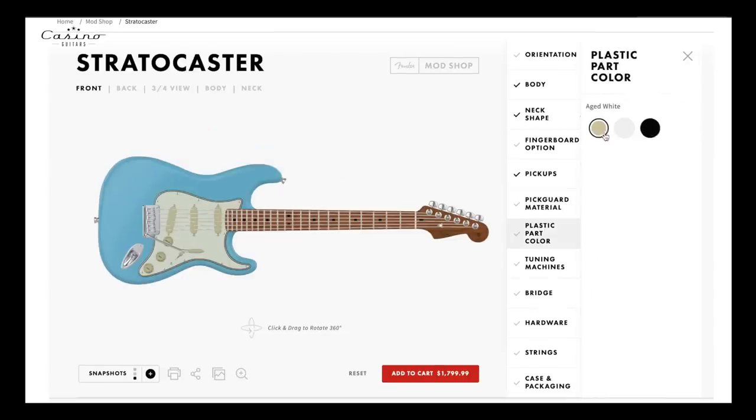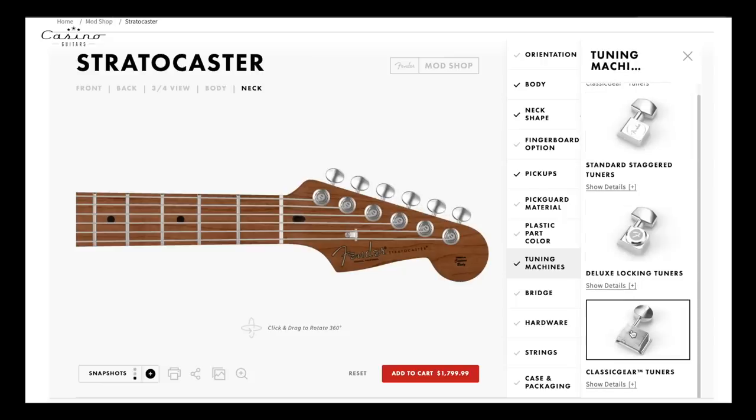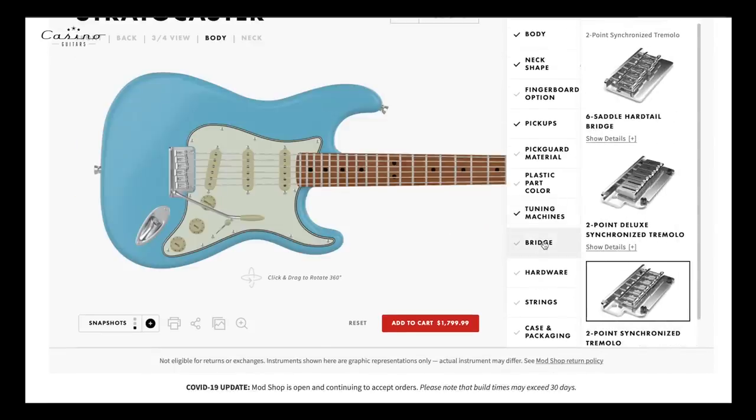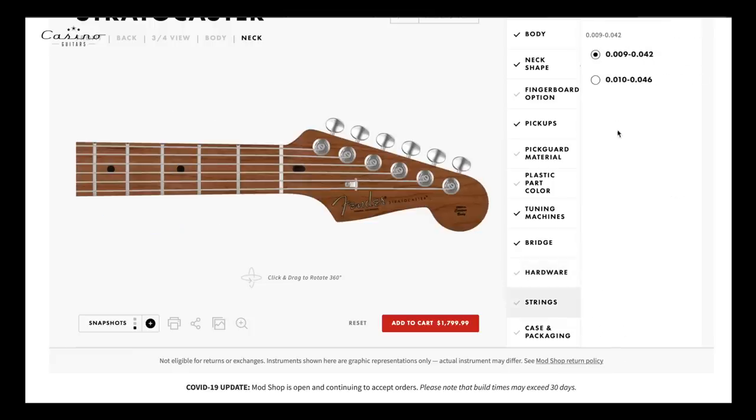For covers I can go aged white, standard white, or black — I'm not gonna do black because I'm not a monster. Tuning machines — locking or vintage standards. You know me, I like vintage things, so we're sticking with vintage tuners. Bridge — I'm gonna stick pretty vintage with this one as well. Hardware looks sharp.